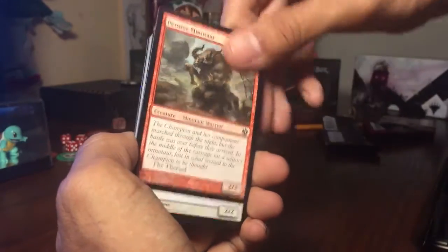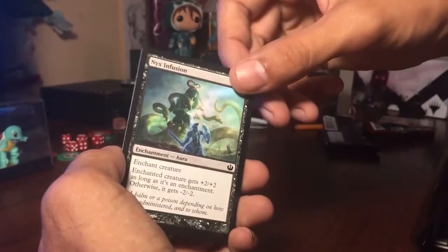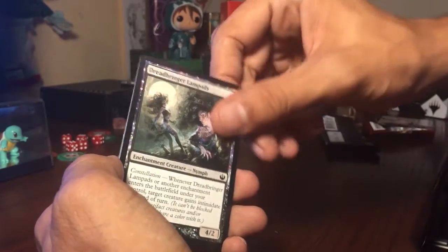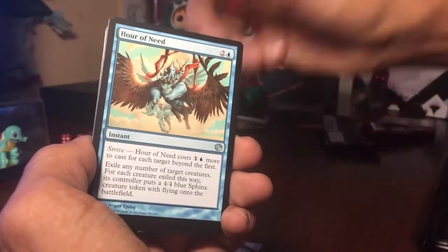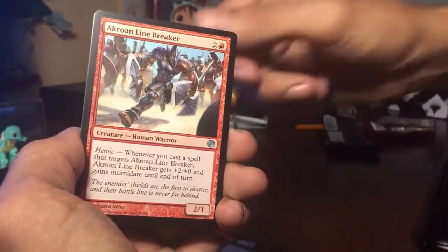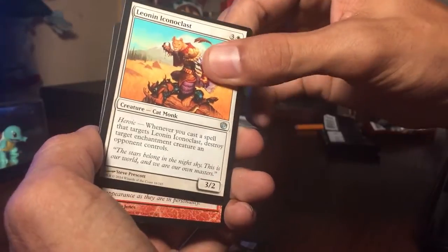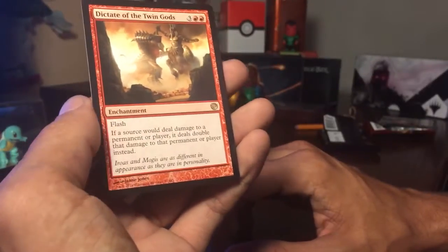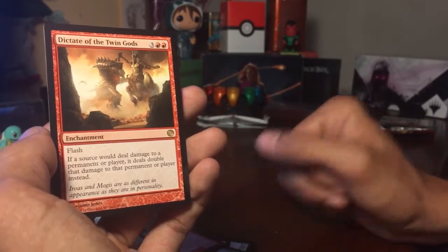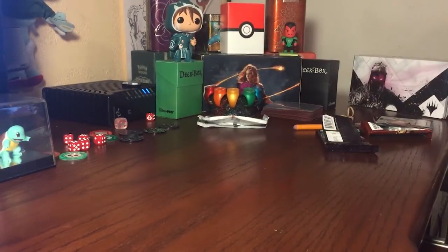I'm a big fan of playing white and green — sometimes blue, but blue is a bit too technical. I haven't mastered blue. The control aspect is all it really is. Green and white is relatively easy for people to get into. Here we go — commons: Hour of Need, Linebreaker... Can we get a third god card? No — it's Dictate of the Twin Gods, an enchantment. Not a bad card — if a source would deal damage to a permanent or player, it deals double damage instead. Really good if you're running a red or black damage deck.